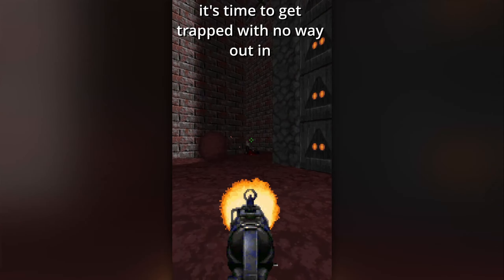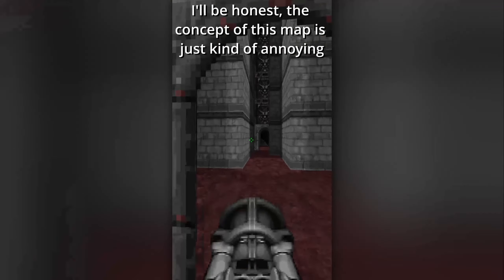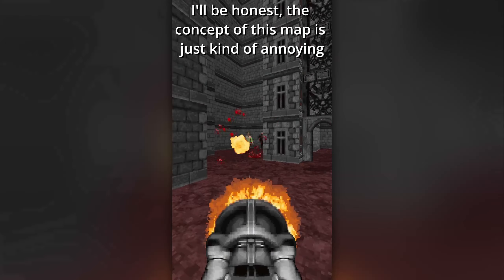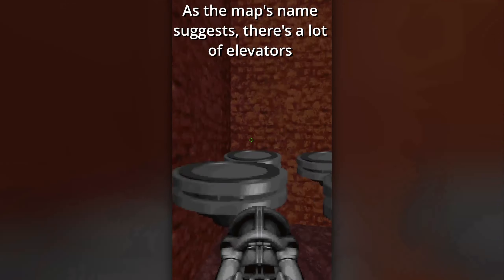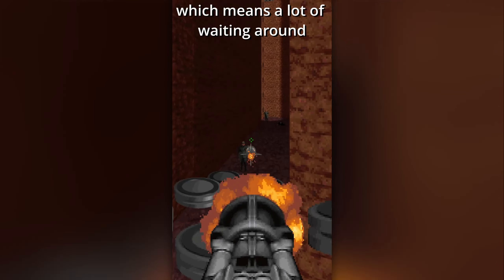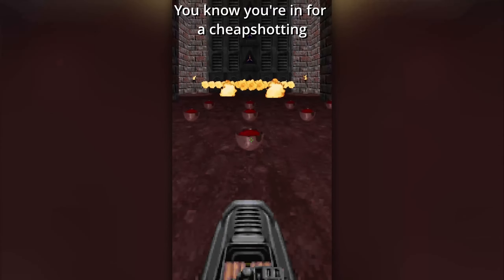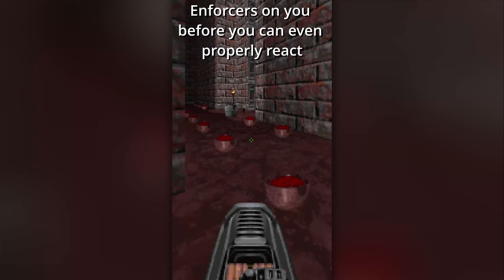It's time to get trapped with no way out in E2M8, Elevator Trouble. I'll be honest, the concept of this map is just kind of annoying — cheap shotting and confusing labyrinths. As the map name suggests, there's a lot of elevators, which means a lot of waiting around. You know you're in for cheap shotting when the start of the map immediately has enforcers on you before you can even properly react.